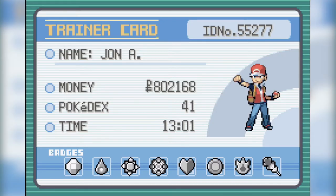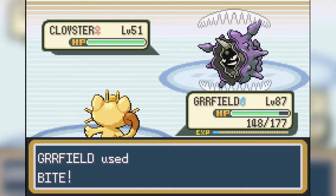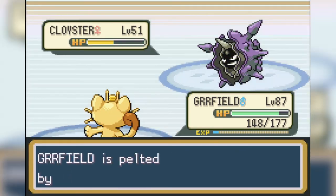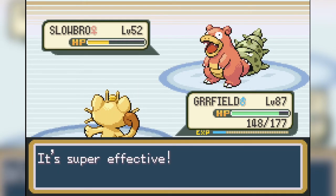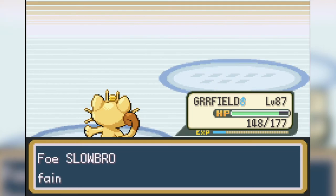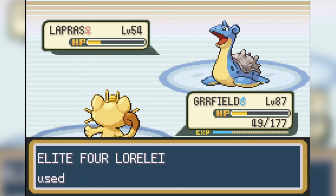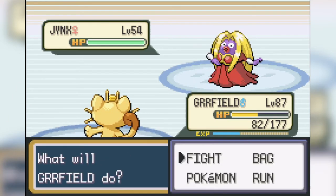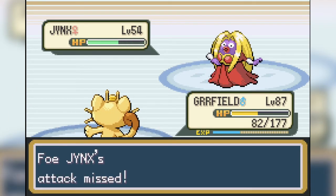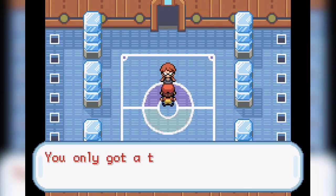We take on the first Elite Four member, Lorelei. Dewgong is out first and we take it out with two Slashes, but not before we get hit by Surf. Cloyster is the next Pokemon and I switch to using Bite, since it's special in this gen and Cloyster is very physically defensive — two Bites is all it takes. Similar deal with Slowbro: one Bite and one Slash. Her next Pokemon is Lapras and we keep using Slash to deal as much damage as we can, but Lorelei uses a Full Restore at low health. Another Slash and a lucky flinch with Bite allows us to finish it off. Jynx is the final Pokemon — one Bite and Slash take it out, and we get lucky since she misses Lovely Kiss, which would have properly ended the battle for us.